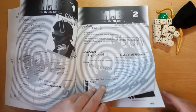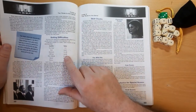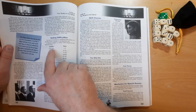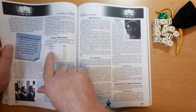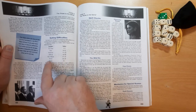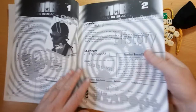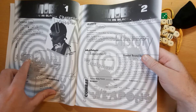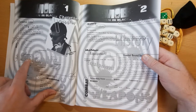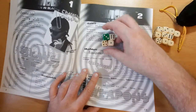For skill rolls, you're looking at page 68. Flipping to there, we can see difficulty levels — you're rolling a number of dice based on whatever skill you're using against a target number. Very Easy is 1–5, Easy is 6–10, Moderate is 11–15, Difficult is 16–20, Very Difficult is 21–25, Heroic is 26–30, and Heroic Plus is 31+. For example, if he's trying to pick a lock and it's an easy lock, he needs to roll between 6 and 10. He has 4 dice plus 1.